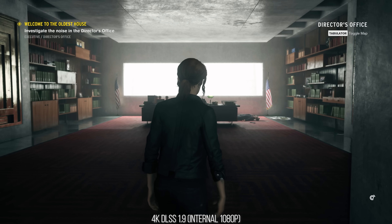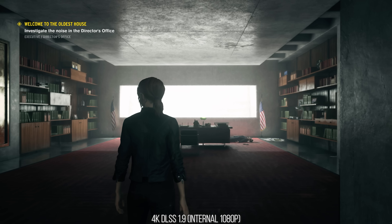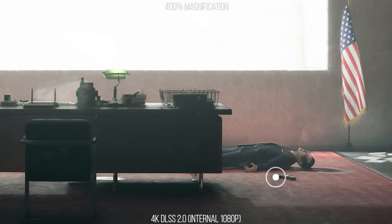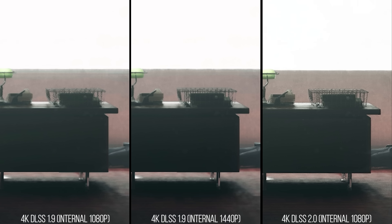This filling out of sub-pixel detail applies to all transparency effects with 2.0 in comparison to 1.9. Take a look at this scene with 1.9 at an internal resolution of 1080p reconstructing up to 4K. If you look at the desk in this screenshot, you can see how the basket on the desk looks like it is stippled and missing detail. The metal wiring making up that basket is in fact made up of transparency textures, which DLSS 1.9 cannot resolve. Increasing the base resolution in DLSS 1.9 to 1440p reconstructing up to 4K helps reconstruct more of that sub-pixel detail, but it is still imperfect. Now switching to DLSS 2.0, notice how the lines of the basket are fully resolved and very pristine looking — rendering internally at 1080p yet resolving much more sub-pixel detail than DLSS 1.9 at 1440p.